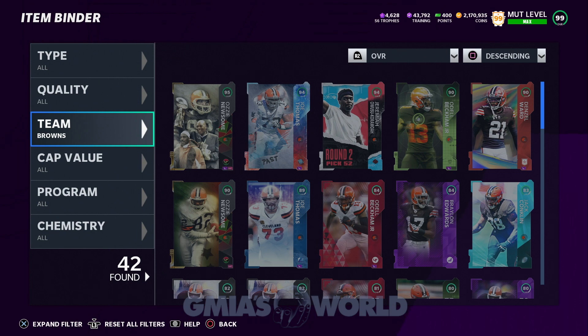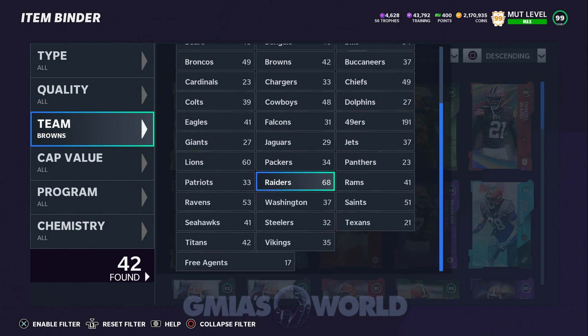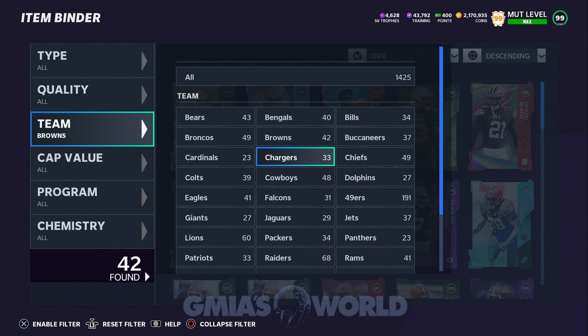A lot of you guys will say 'thank you, I looked at my binder and I had a theme team I didn't even know about.' I want to do a Niners and Washington Football Team theme team, but based on the team affinity cards I'm seeing — like that Cam Newton card — the team affinity is going to be sick at launch. We may end up not going with the Niners or Washington just based on one or two OP cards on another team, because ratings and attributes actually matter.